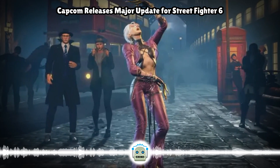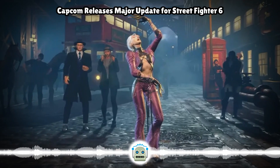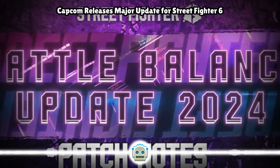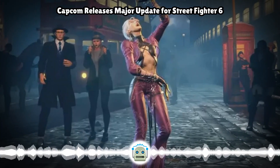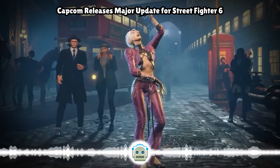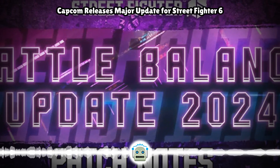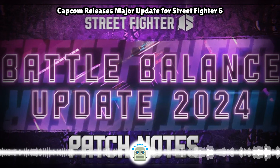After absorbing an attack, the time until the drive gauge starts to auto-regenerate has changed from 60 frames to 20 frames. Perfect parry adjustment: the overall gauge fluctuation from a counter-attack after a perfect parry has been reduced — this affects not just the first attack but all attacks until the combo ends. Super art gauge increase has changed from 100% to 80% for both the attacker and damage taker. Drive gauge increase for the attacker has changed from 100% to 50%, and drive gauge decrease for the damage taker has also changed from 100% to 50%.